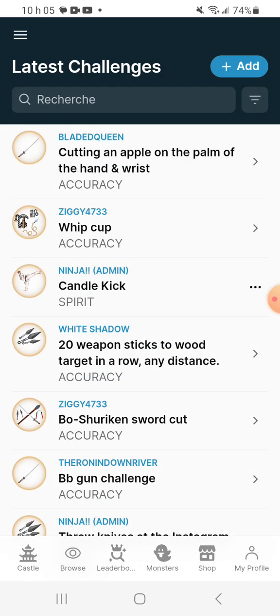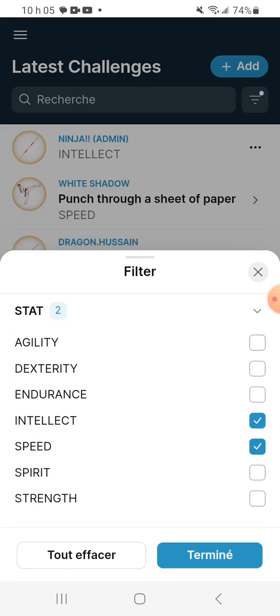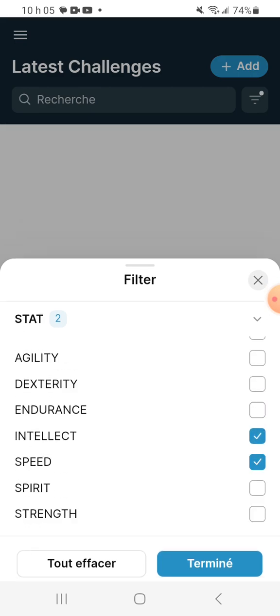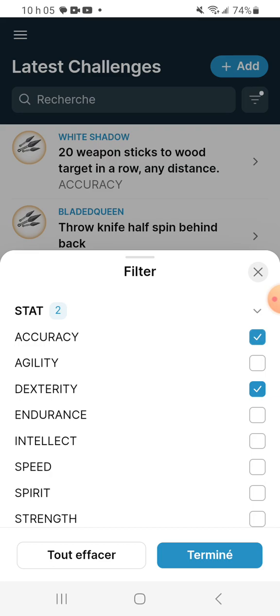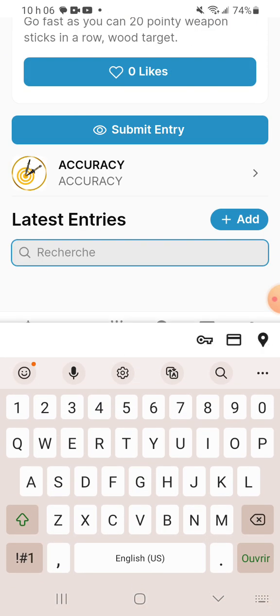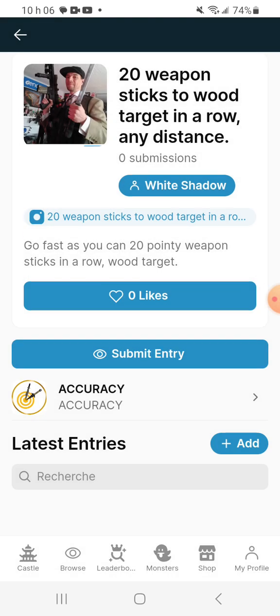You can view by latest and also filter — say I want only challenges in speed and intellect that have to do with knife throwing. There's no knife throwing challenge in intellect, but if I go to dexterity, now there's accuracy challenges and more. You can find all the challenges here. You can press 'submit entry' or the plus button to open the same form, and for community challenges you don't have to enter a measurement — just whether you completed it, the link, the title, and an optional description.